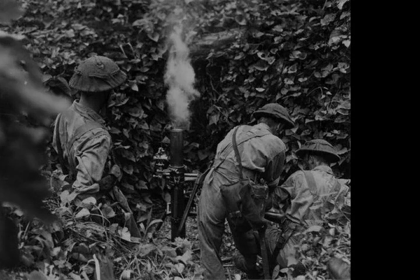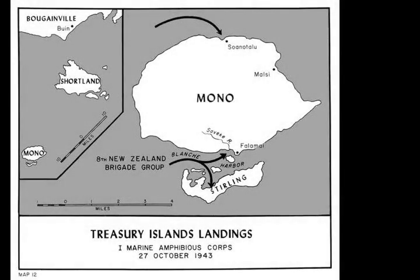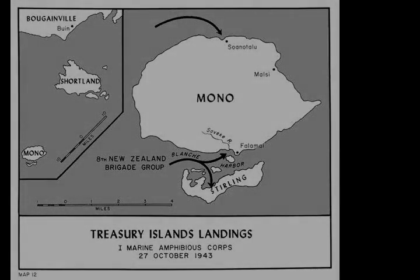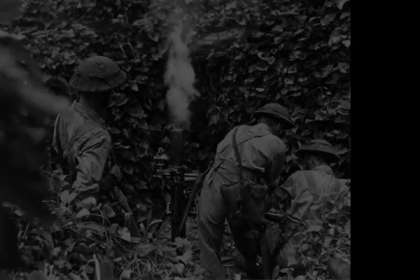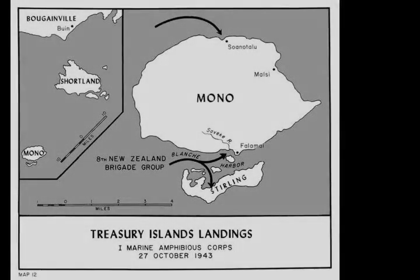At the time of the battle, the islands offered the Allies further opportunities to bypass large groups of Japanese forces as they advanced through the Solomons towards the main Japanese base around Rabaul, the reduction of which was a key part of the overarching Allied strategy developed under Operation Cartwheel. The islands were endowed with a deep natural harbour, Blanche Harbour, which the Allies determined would be useful for supporting landing operations at Cape Torokina on Bougainville.